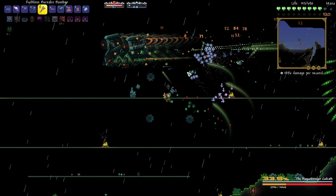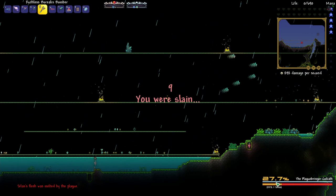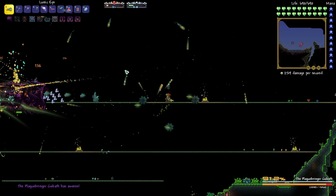We're already at 35 percent health on the boss — this is incredible, we're actually doing well! We died but we died at 28 percent, and I think our damage is there, we just need to get our dodges tightened up a little bit. Let's do this again — the rain stopped so we should have a better time seeing projectiles.